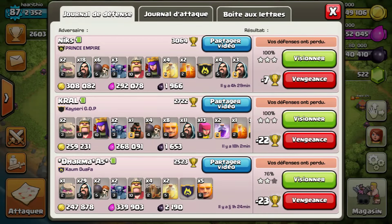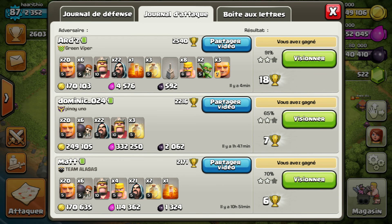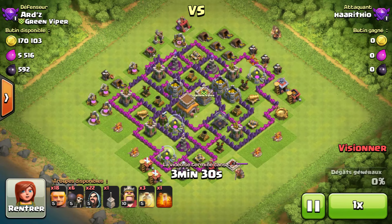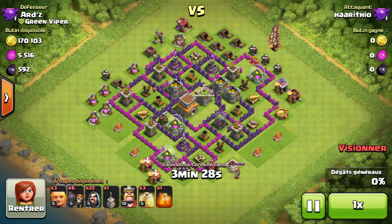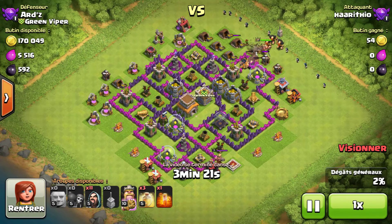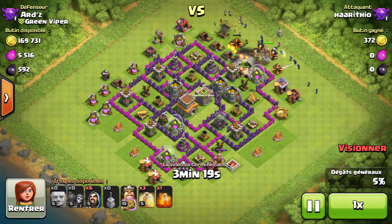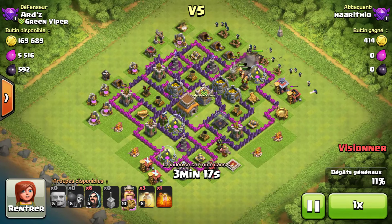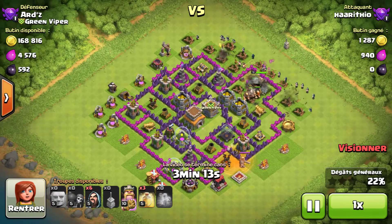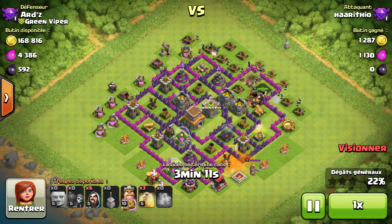Jumping straight into the first attack, I'll show you my strategy. What I use is 20 giants, 6 wall breakers, my Barbarian King, and about 22 wizards as you can see there. I also have clan castle giants in my clan castle. First you drop all the giants, followed by your clan castle troops and wall breakers as well as your Barbarian King. The troops are very quick to train as well.